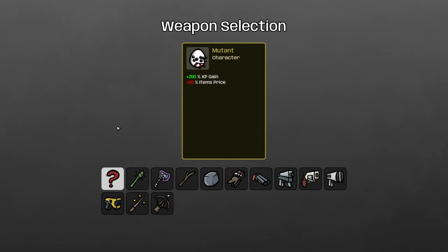Here's how it works. The Mutant gets plus 200% XP gain, so you get triple the levels, and your items cost 50% more. Right away that tells us we're going to be getting most of our stats from levels and very few of our stats from weapons. A sort of hidden cost is that it's really hard to roll for any specific weapon because the high price of weapons in the first two shops means you are much less likely to be able to roll into four or five of them and get your weapon set up complete in the early game. To make that work, the weapon we're going to use is one that doesn't rely on getting specifically more copies of that weapon.